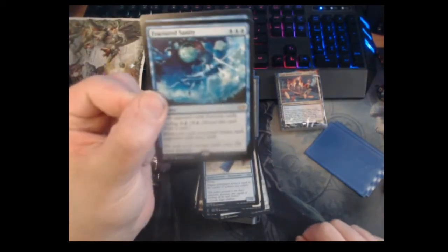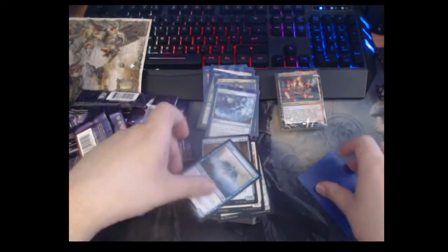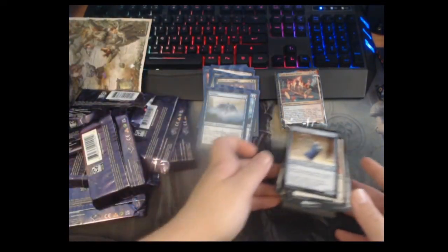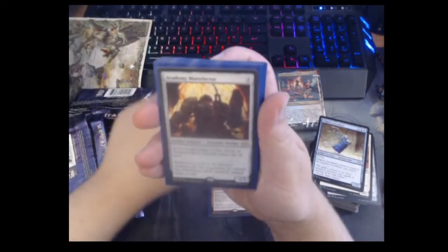We got Wonder! It has flying and as long as it's in your graveyard and you control an island your creatures have flying too. And the last rare is Fractured Sanity — fitting that our last two cards were blue. Triple blue: each opponent mills 14 cards. For one and a blue you can cycle it and whenever you cycle it each opponent mills four cards. We'll sleeve those up — two rares in one pack. I quite literally brought exactly the number of sleeves needed.